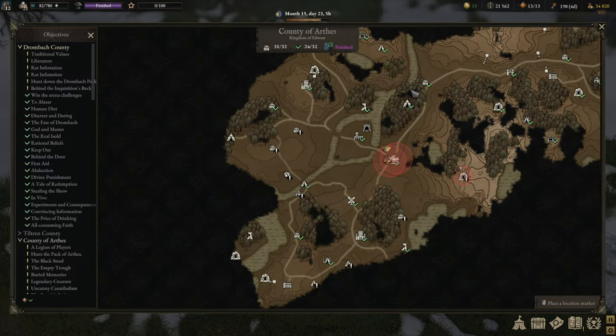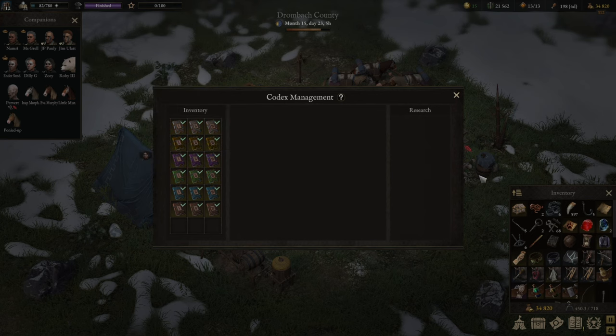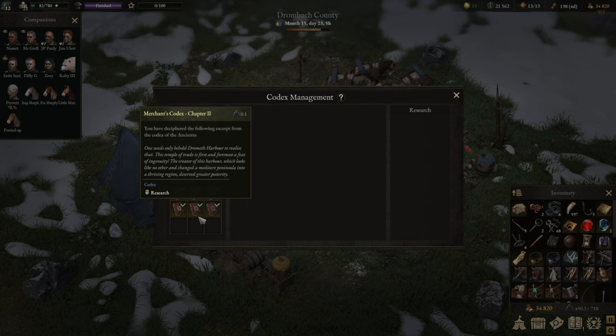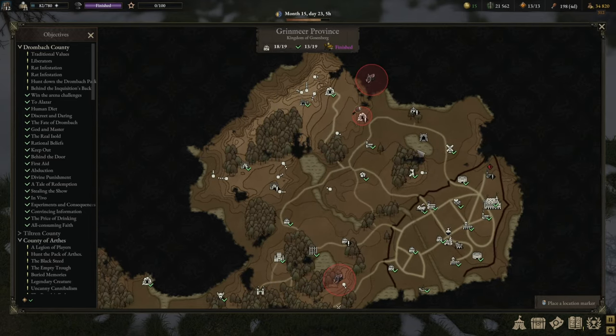Next up we got the Explorer's Codex, which is in Arthur's. It's a bit tricky and it took me a while to find it — it's right next to the Saint Eler's Abbey, simply here in the middle. But once you've found it, it's relatively straightforward and you can get the reward. That brings us to the last two: the General's Codex is in Ludern — all the way up here, took a while to even get there, but it had a good reward, I think one of the best. And finally we got the Merchant's Codex, which is for Grinmere — top right region, all the way up here.